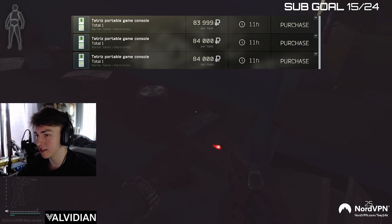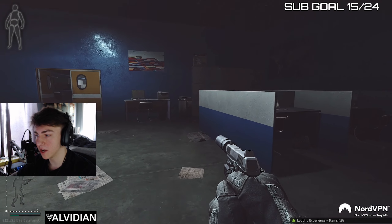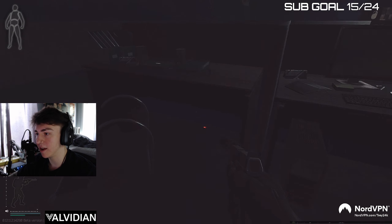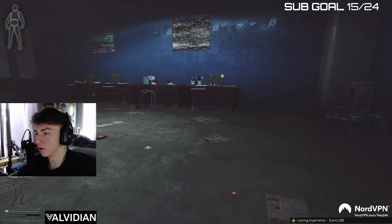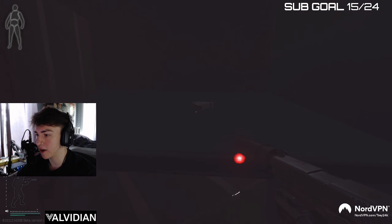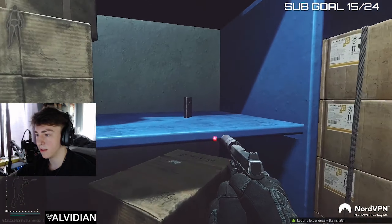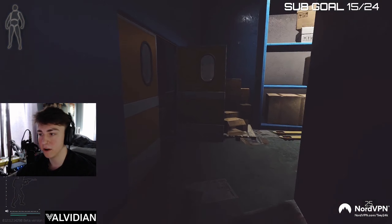GPU spawns, tetris items, light bulbs — you can spawn pretty much everything right here. You'll learn the prices of things as you do this route more, and the more you play you'll know what's worth picking up and what you'll eventually drop. GPU spawns are all around here.